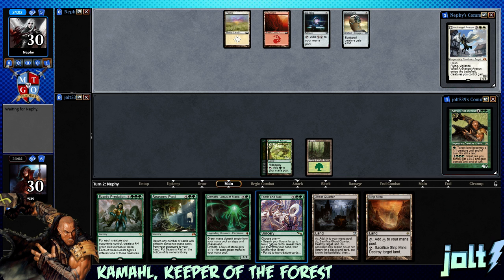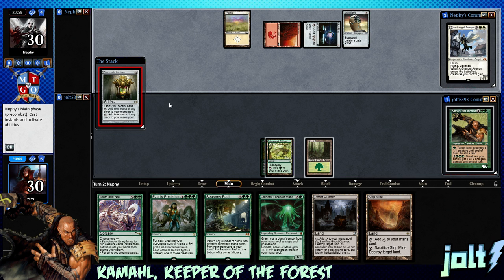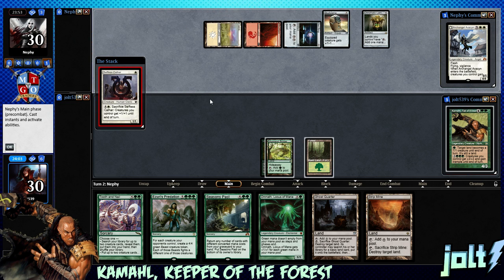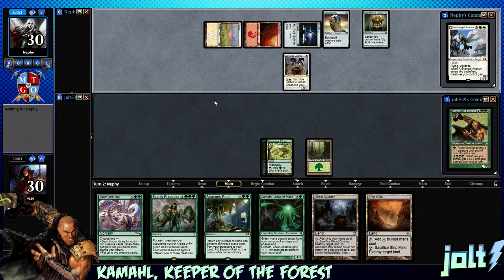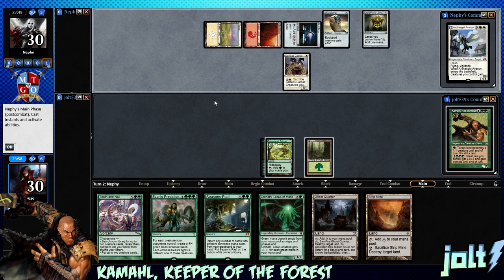As far as the rest of the hand goes, we do have Tooth and Nail. This would not be mono green if Crater Hoof was not hanging out in the deck somewhere. Tooth and Nail is a really good target for Crater Hoof — that's always fun. Another fun target to pair with Crater Hoof is the Lieutenant — I think it's Thunderfoot Baloth. It has the Lieutenant ability: if we have a Commander, I'll cover that in just a second.